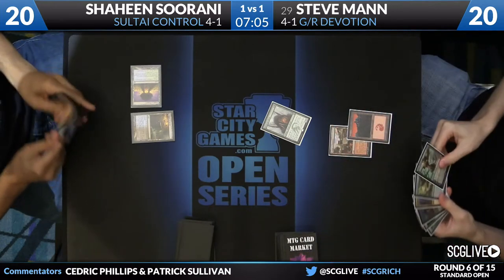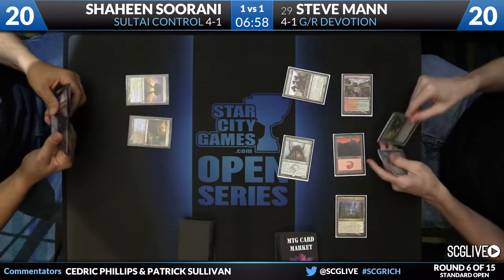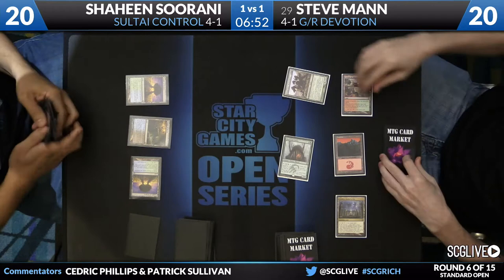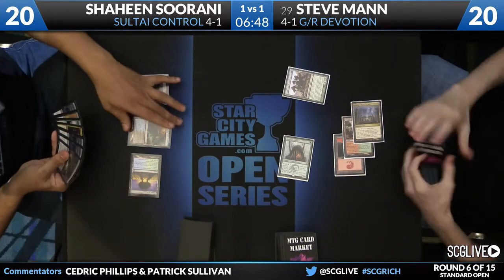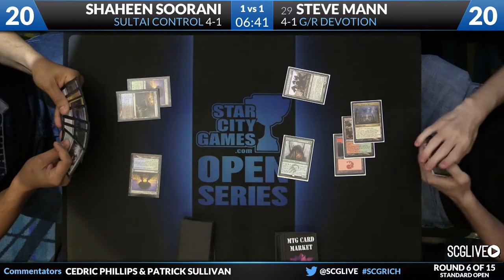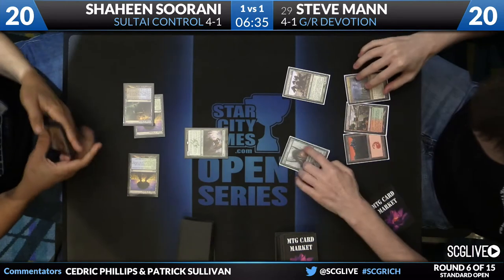Mortal draw, miss a World Waker. And now here's the time to cast Pelugranos — a big threat, one that cannot be languished away. Pelugranos has gotten a little bit better in the control matchup because of the printing of Languish. Before, the threat's a little bit on the slow side, and when people are on Crux of Fate packages, Pelugranos is not the ideal threat. But if people are moving more and more to Languish, then Pelugranos becomes a lot better.